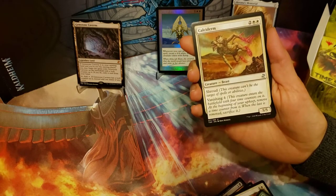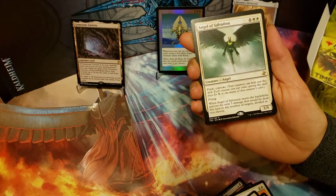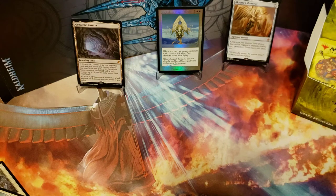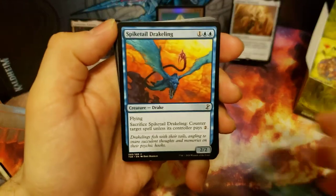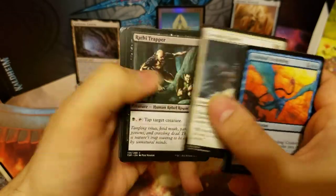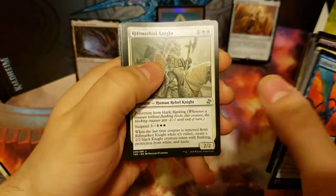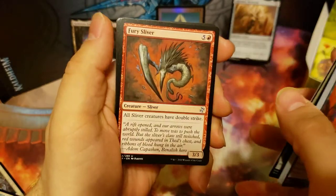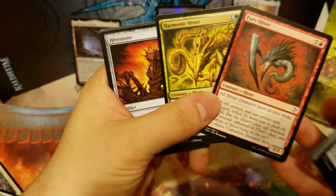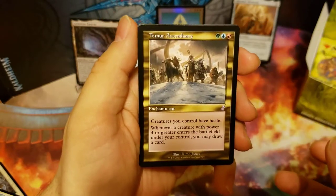Primal Forcemage, Calciderm, and our rare is Angel of Salvation, and our time-shifted card is Thraben Inspector. We've got Spiketail Drake, Riftmarked Knights, Fury Sliver, Harmonic Sliver, and Hivestone — three sliver cards in a row. And our time-shifted card is Temur Ascendancy.